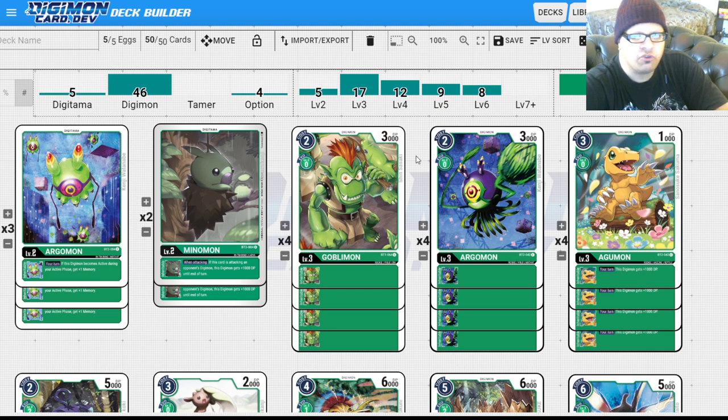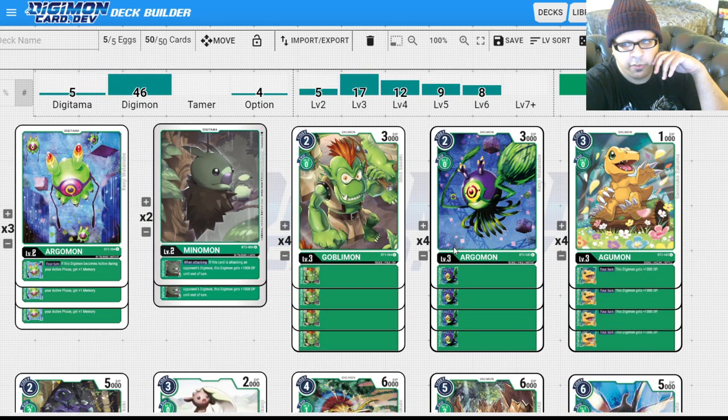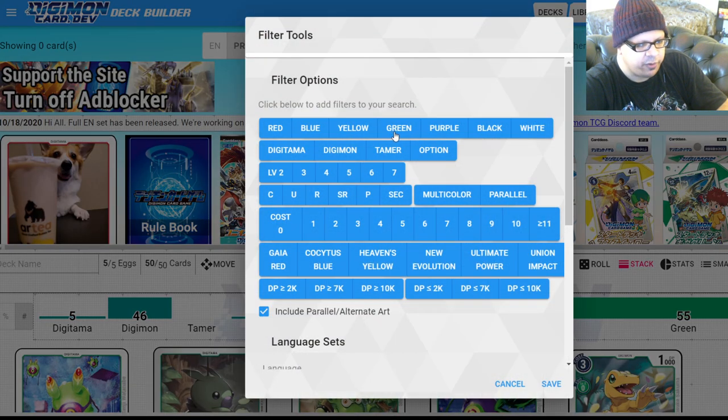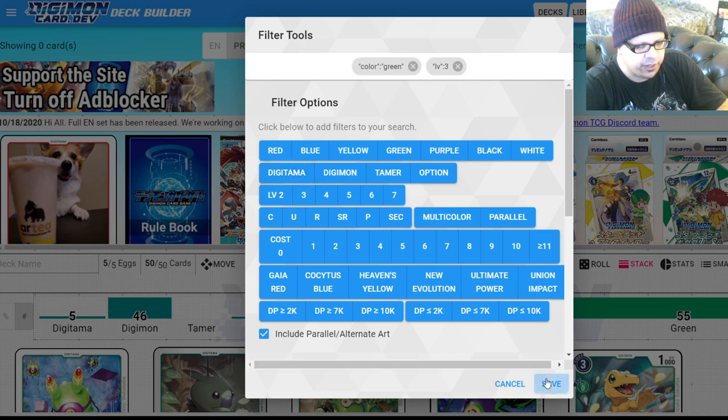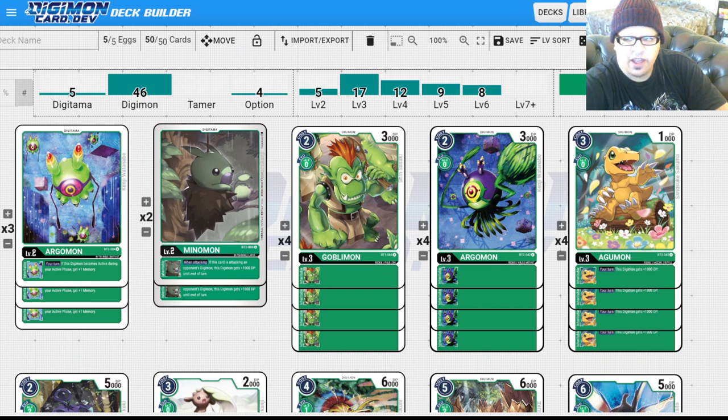We're playing a bunch of level two plays. We're trying to make sure our opponent has no memory during their turn, so we want cards that cost very little memory. We're playing a bunch of these. If you have to cut any, cut the Argomon, because you're playing other Argomons and you don't want Omnimon destroying all of your Argomons. This video might be a little longer because I have a lot invested in this deck.